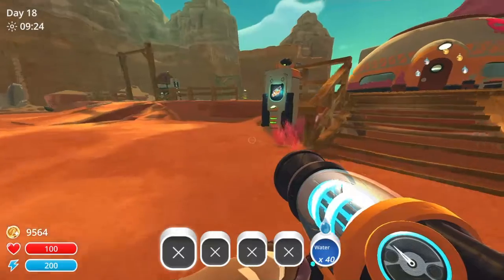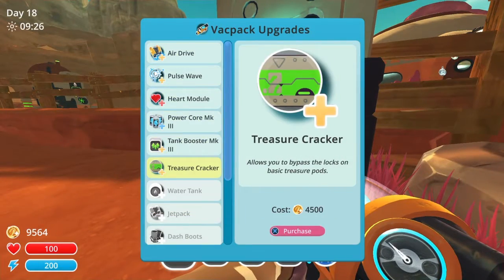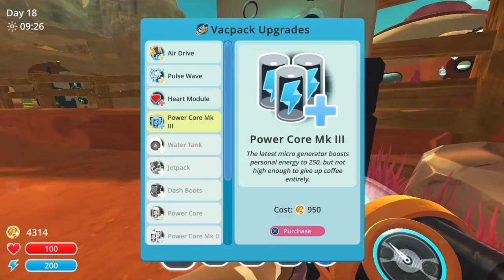I grinded out a little more money, because I figured out there's a new upgrade called the Treasure Cracker, where we can get all them treasure pods open — not all of them, but the basic ones. We're just going to buy that real fast. I grinded some money off cam. I'm also going to buy the tank boosters and the power core.